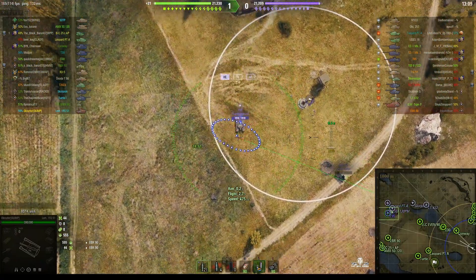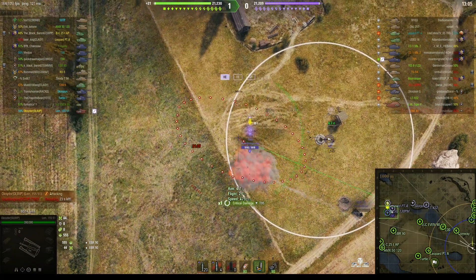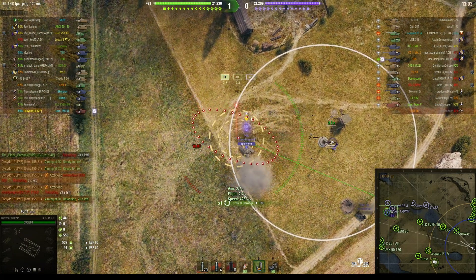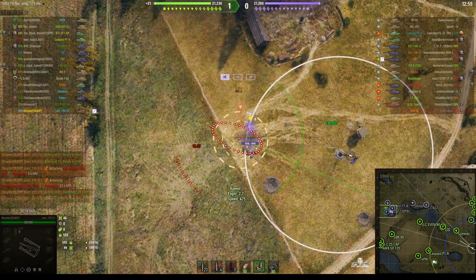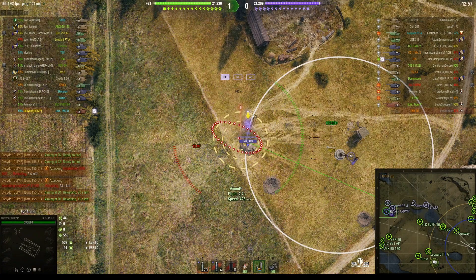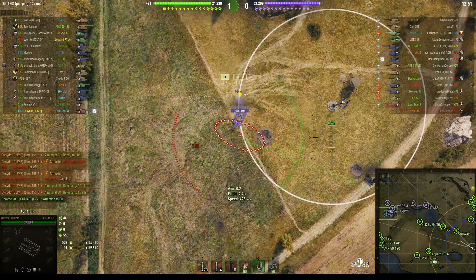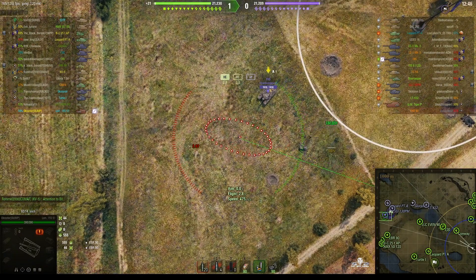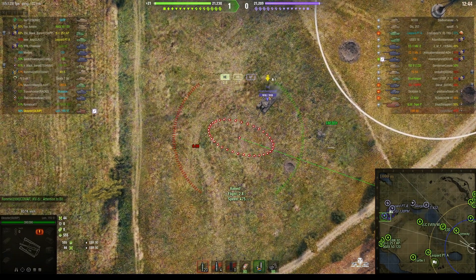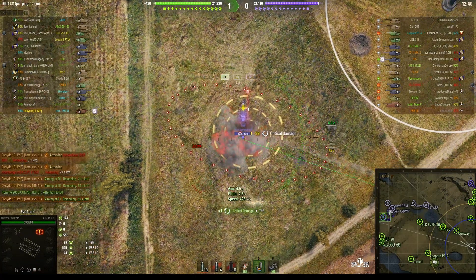Next target is a T95, the Doom Turtle. He rounds out on him, aiming ahead thinking he was going to pull forward, but in fact he just dummied — said he was going to go forward and went backwards instead. So although we didn't get anything off that shot, we're lined up for the next one. It's quite a fast reload on this vehicle: 28.76 by the book, but you can see Oxidor has got it down to 24.32. Rounds out and direct hit!